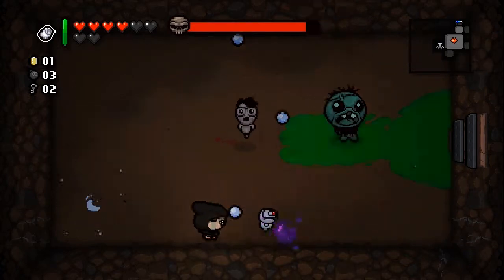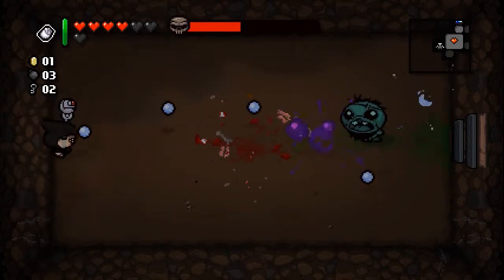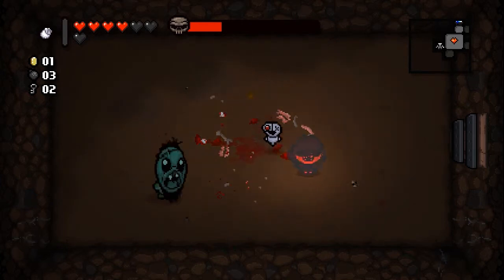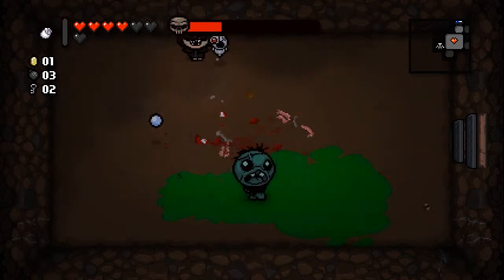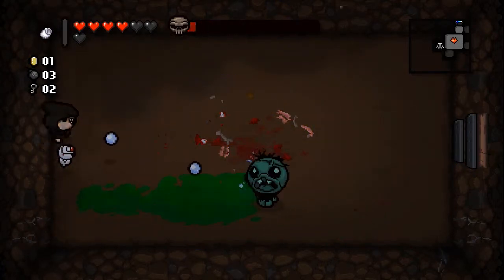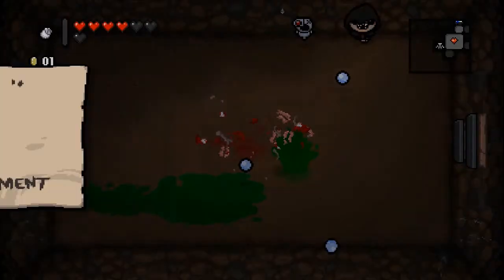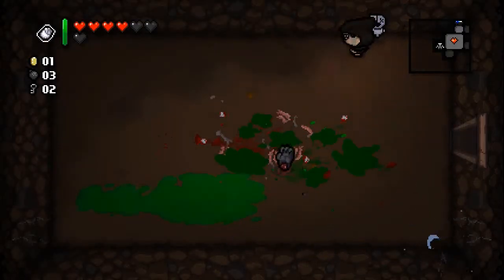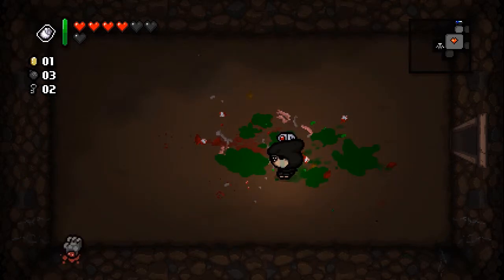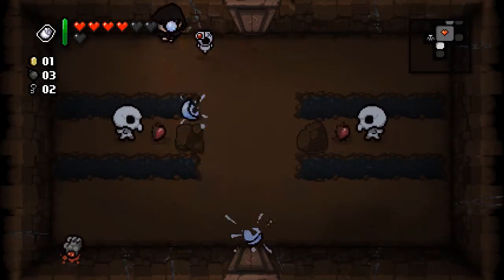Ultra Pride! What does that do - can I hit him? I have no idea what that thing does. The Left Hand has appeared in the basement and the Book of Sin has appeared in the basement. Here's the Left Hand - again not really sure what that thing does.